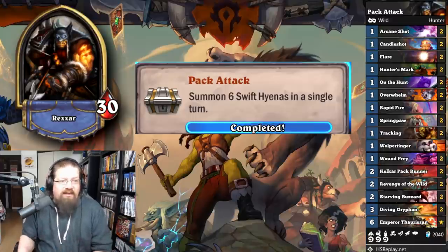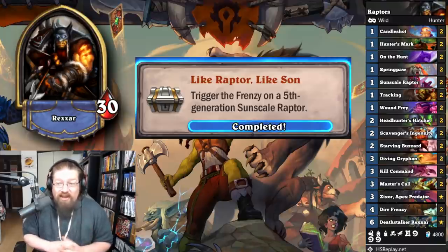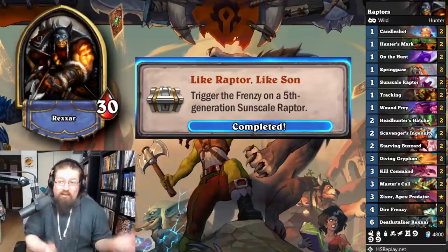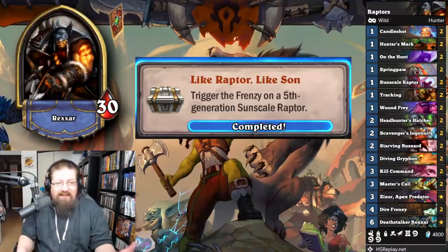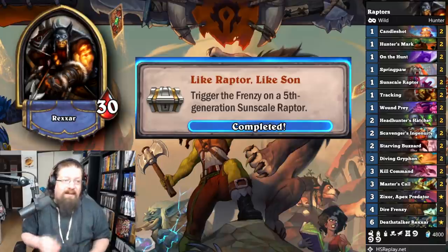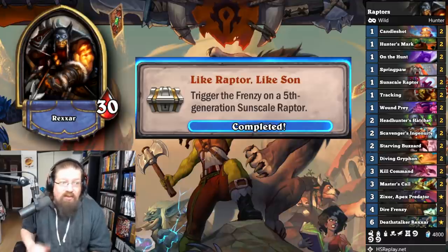'Like Raptor, Like Son' — trigger the Frenzy on a fifth-generation Sun Scale Raptor. This one was a pain. I queued into a Pirate Warrior that just didn't concede, and I just kept trading stuff in. You can Dire Frenzy stuff; I used Master's Call to draw them out. You kind of need a willing combatant and to give stuff rush. I used a lot of damage activators on my own stuff to proc my raptors. You have to play all the way up to the fifth one and then proc it — quite the ordeal, but it is doable.